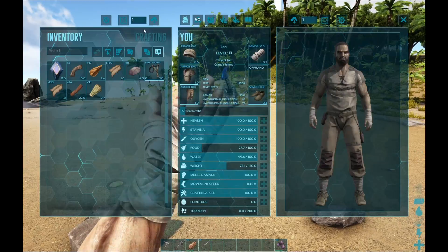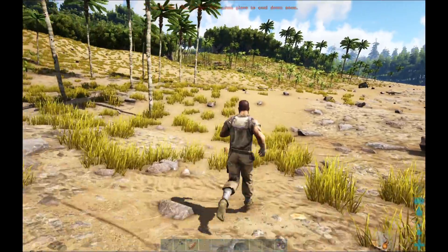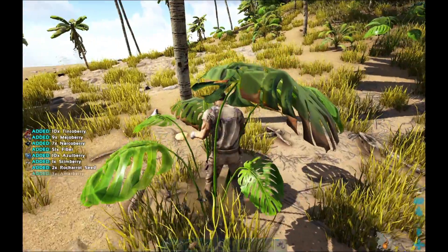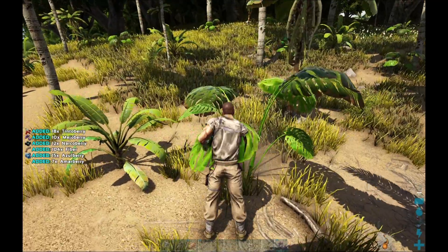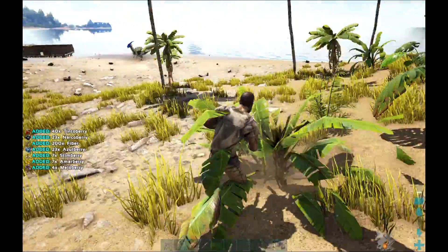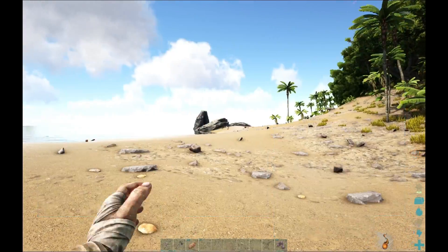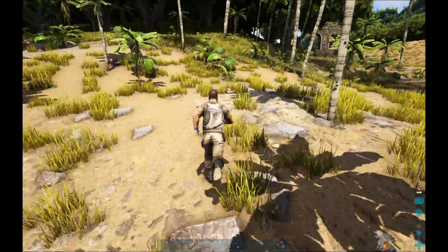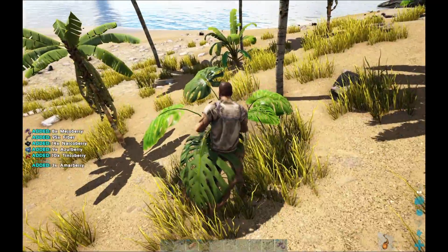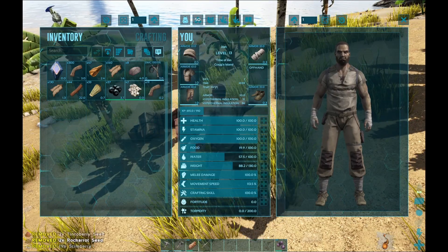Now what do we need for more walls? Fiber - fiber's a pain. But you get berries when you're going after fiber. I'm amazed I've not seen a raptor or a pack of compies around here, because this is a popular spawn spot for both - and for alpha raptors too. Alpha things are not good news, they're really, really bad news. I have 65 Mejo Berries - if I can get up to 100, and that's a low level Pego, I could tame it right then and there.